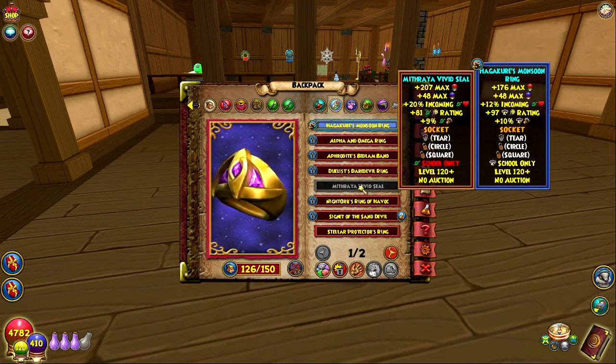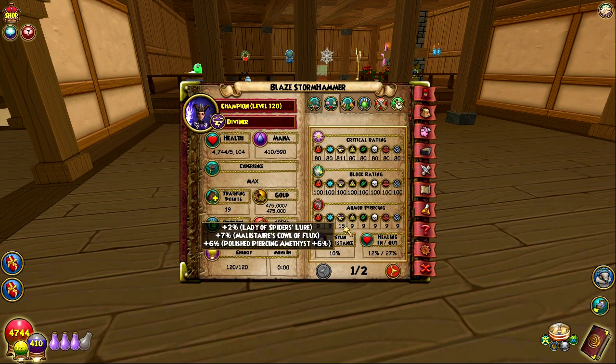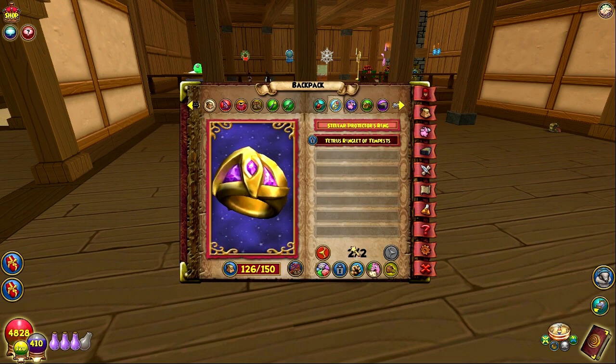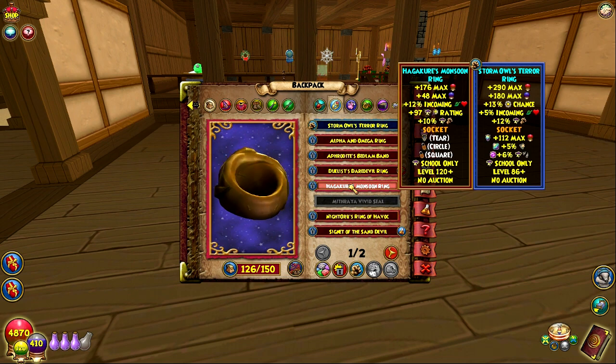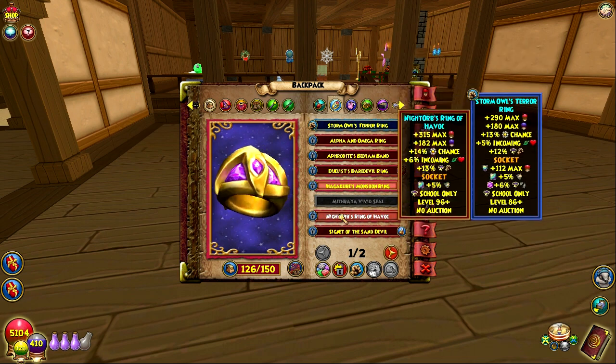I was experimenting with the Storm Outriding set — very similar stats, just a little more Pierce because I socketed a Pierce jewel, and a little less damage. If a ring ever came along with this much crit, this much damage, AND Power Pip, it would be insane. Even if this ring had a triangle jewel slot instead of a square slot, you could socket a 10% Pip jewel and make up for the lost Power Pip — that would make these rings crazy. But we don't have that yet, so we're just going to continue using Storm Outriding or the Night Orbs ring.